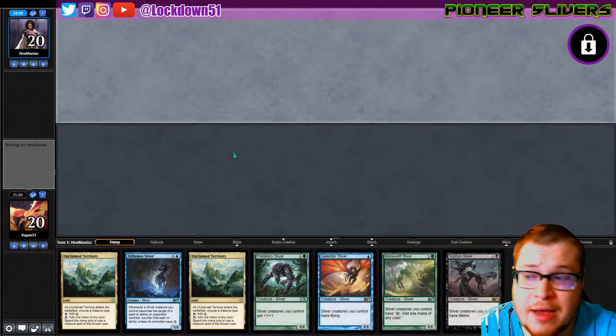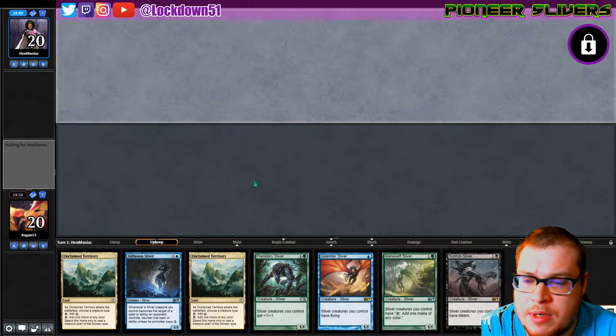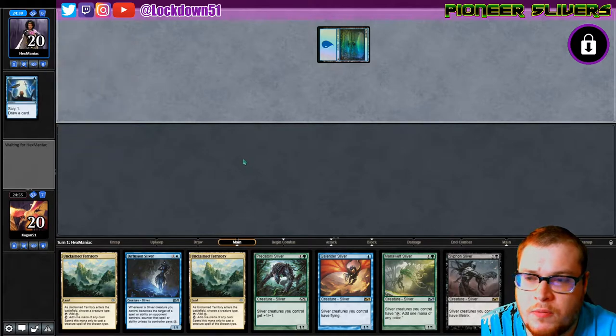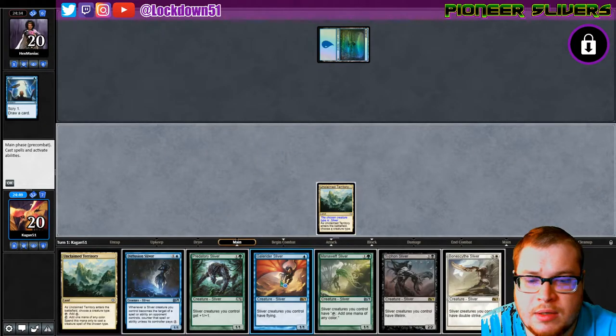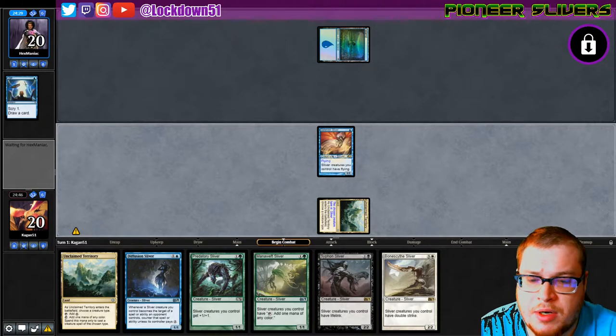Welcome back everybody, it's time to lock down some Pioneer Slivers. Looks like we got a beautiful keepable hand here — we shall keep. We lost the die roll so we gotta wait for our turn. Unclaimed territory into Gale Rider, probably Island. Bone Scythe — oh we're getting good with those bone scythes. Gale Riders in, let's pass the turn and see what we draw.